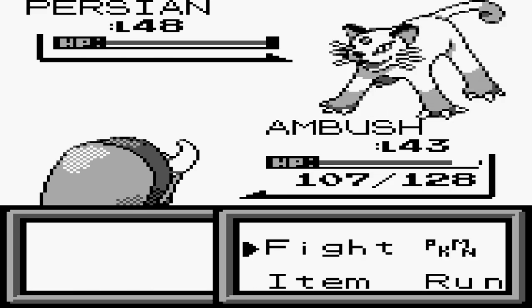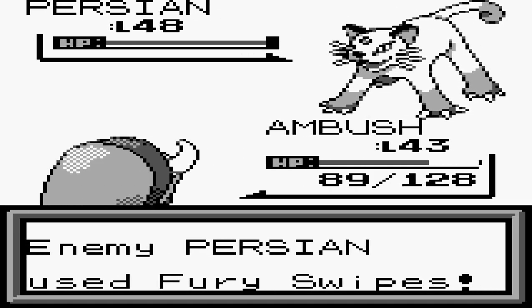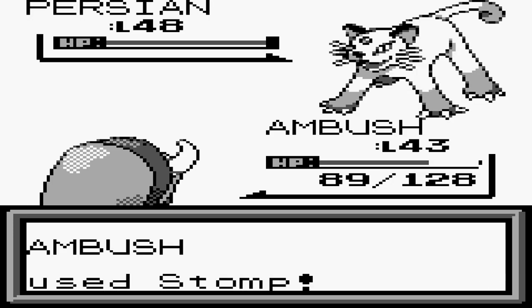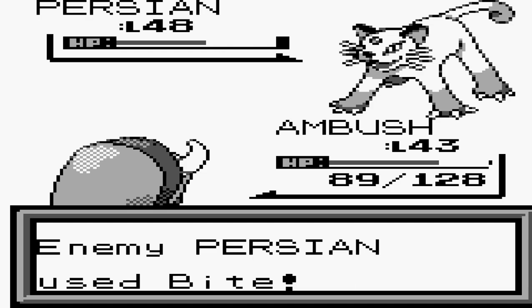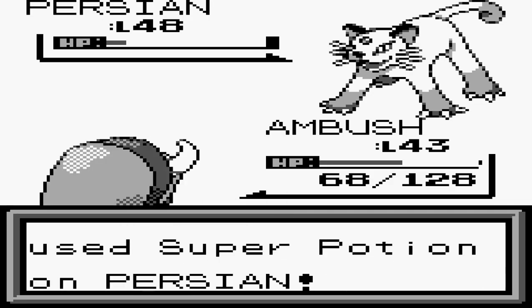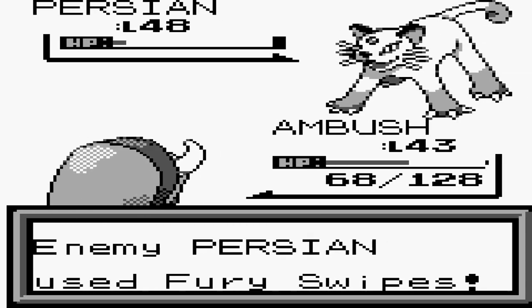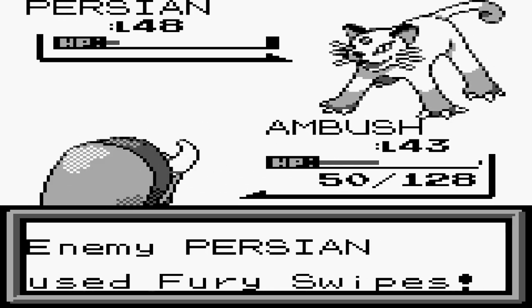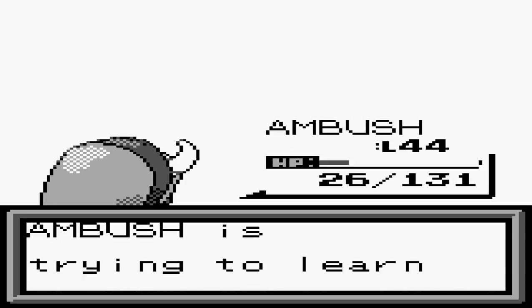Next up is Persian at level 48, a pure Normal type armed with Fury Swipes, Payday, Bite, and Screech. He mainly goes for Screech right off the bat to lower your defense, then hits with Fury Swipes for multi-hit damage and Payday for extra chip. He also has Super Potions he may use. Watch out — I got hit by five Fury Swipes. Enzo levels up to 44 and learns Rage!